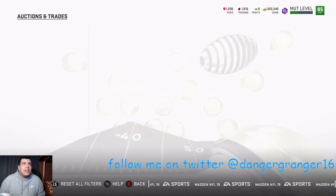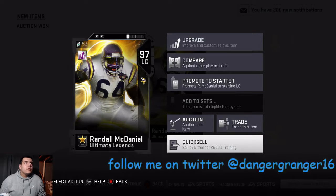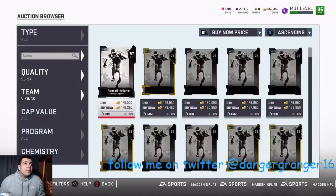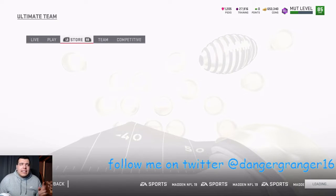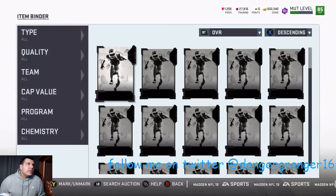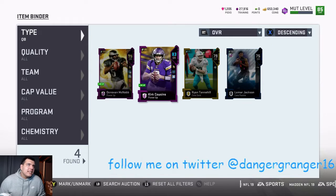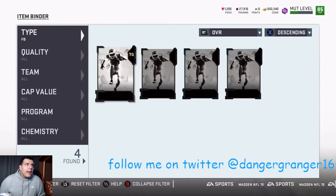We bought him and got ourselves some good training — 26,000 training. We are actually gonna throw all our chemistries on the players we want. Instead of working on defense, I think I'm gonna go straight to offense and try to finish up some guys. Quarterback is already done — I might upgrade Kirk Cousins later but not right now.